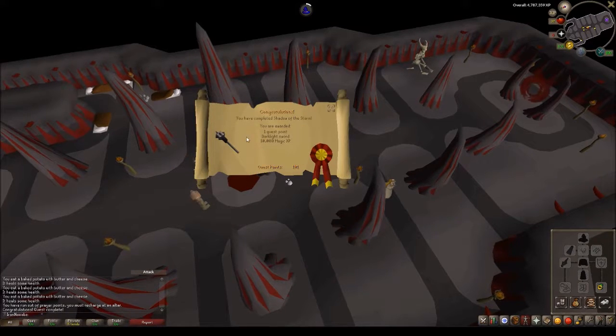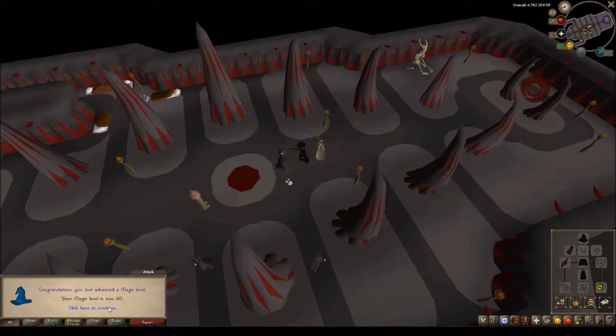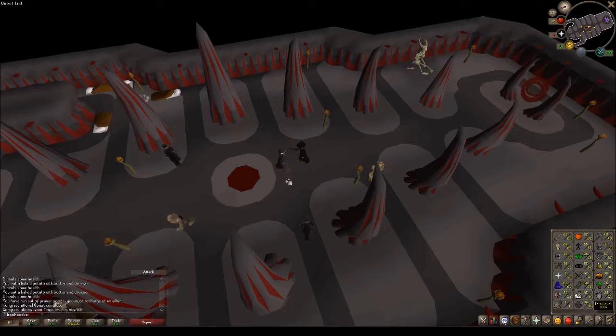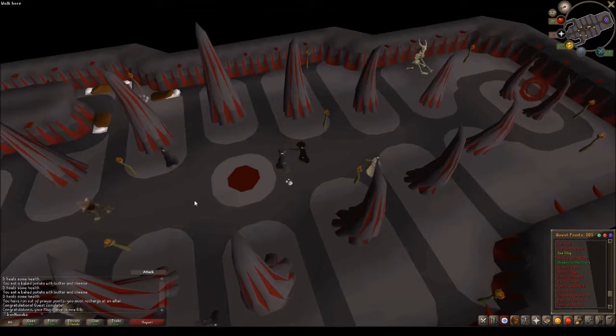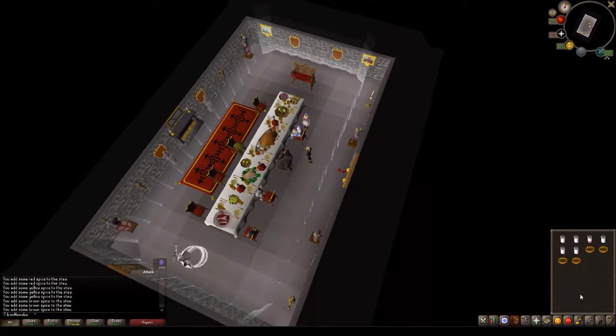I got the Dark Light and 10,000 magic XP, which gets me to 60 magic — long time coming! I can now charge earth orbs and get Bones to Peaches from the magic training arena. That takes me to 101 quest points, and now we can do the Evil Dave part of Recipe for Disaster.